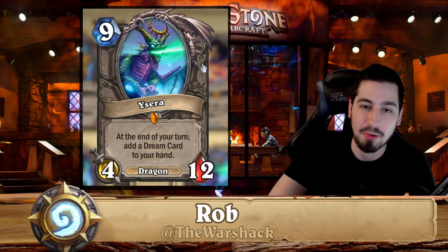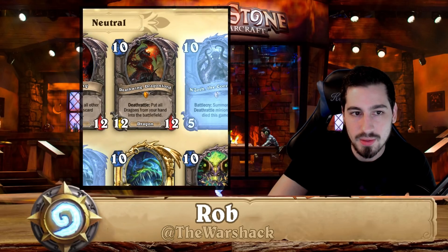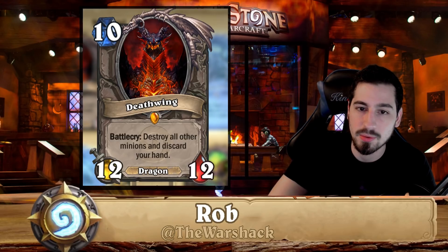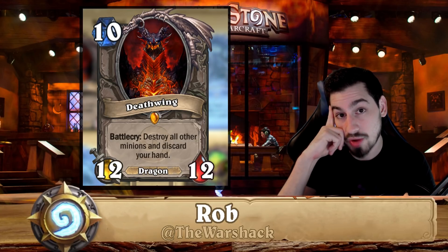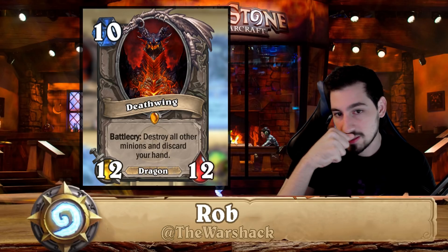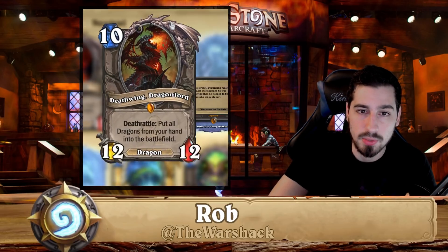Ysera is a great card and has always been a really powerful dragon, found in a variety of different control decks — definitely do not disenchant. Deathwing is currently mainly found in big druid, though he used to be a staple in tempo dragon warrior. I don't recommend disenchanting him because as a neutral he'll be here for a long time and there could be a deck he works well in. Plus he's a great 'oh shit' button — no one ever plays around Deathwing.